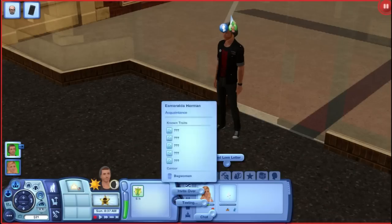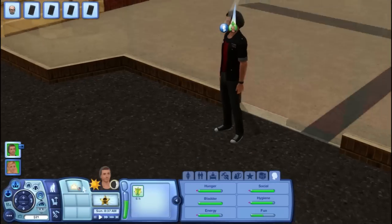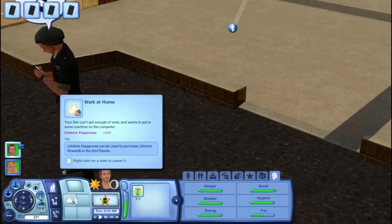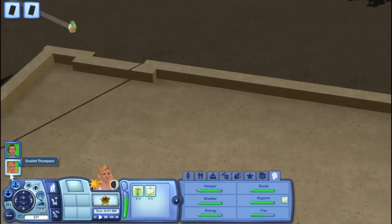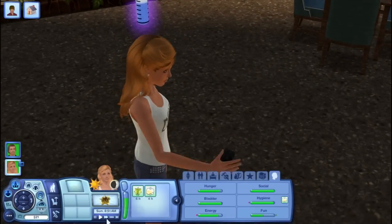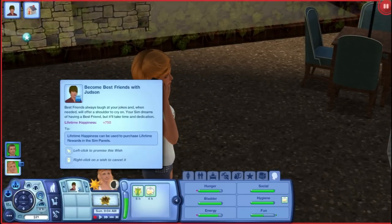Let's go ahead and send her three friendly texts. No — do not invite her over. Go ahead and chat, and that'll be it. He wants to work at home — you can put overtime on the computer, which is pretty cool. When you're finished, you can head home. She's texting her boss, now she's calling him on the phone. She has some wishes — she wants to become friends with Judson, learn the writing skill. She's not going to university right now.